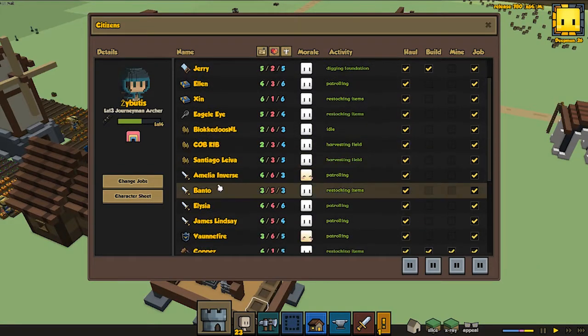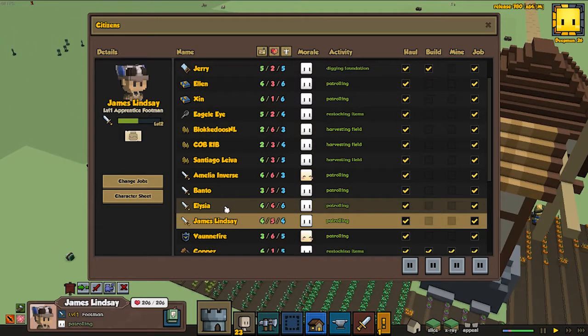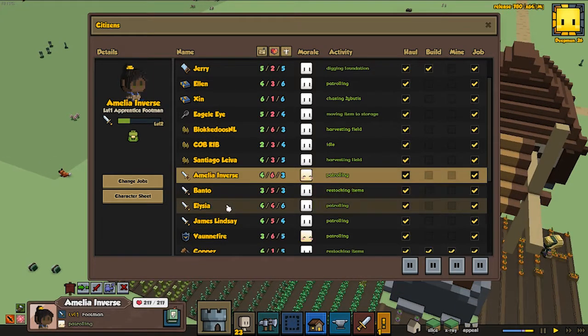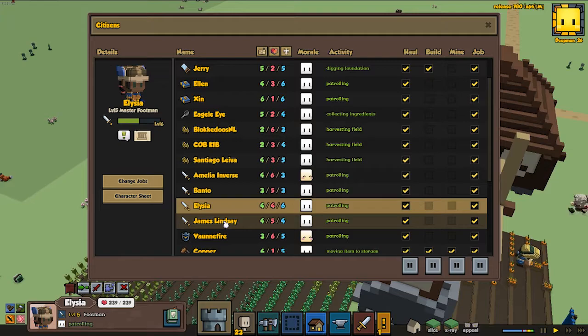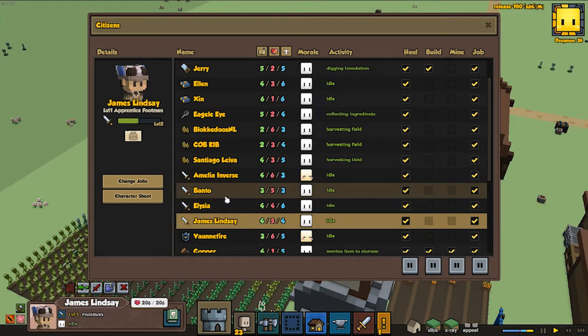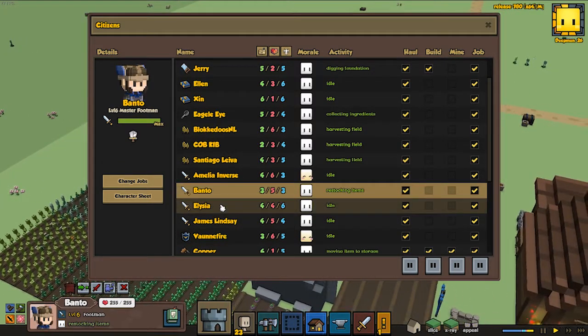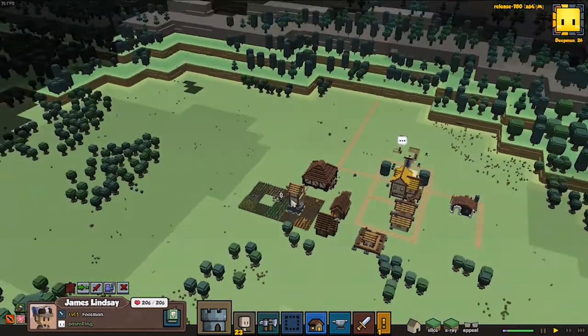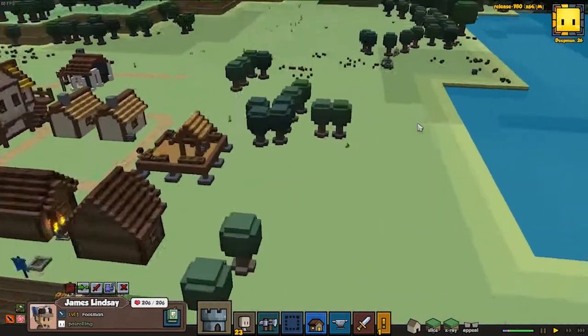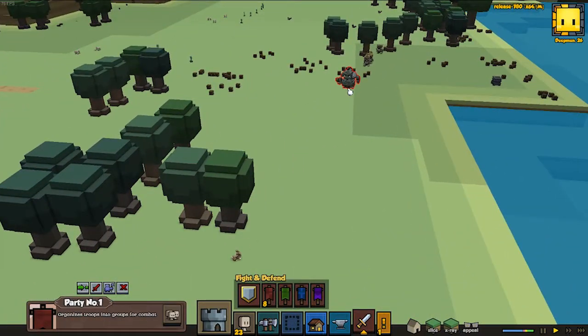We have four footmans: James, Alicia, Bantu and Amelia. Amelia is level one, level five, level one, and level six — so we do need to level up Amelia and James. That would be awesome if we could perhaps find some goblins in the wilderness. Oh, we got some ogre — that's pretty good, let's go fight him!